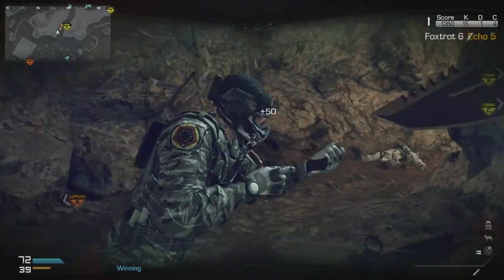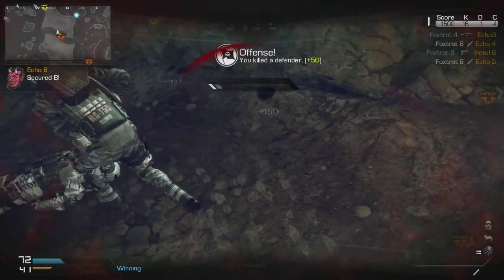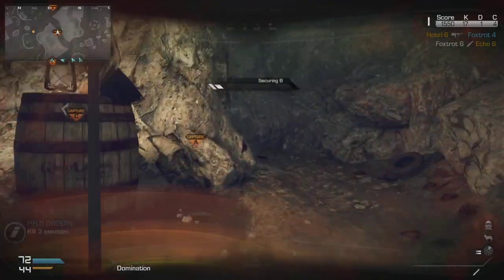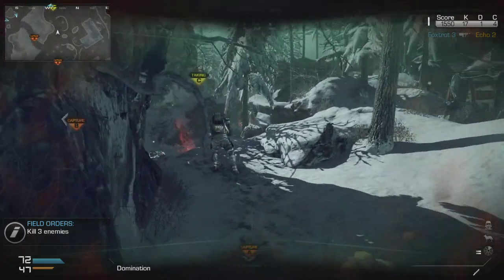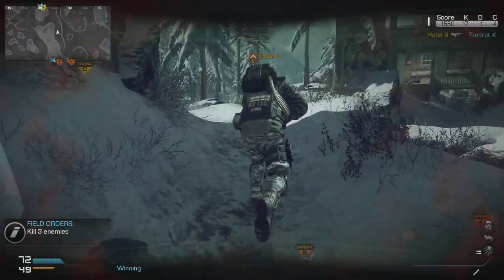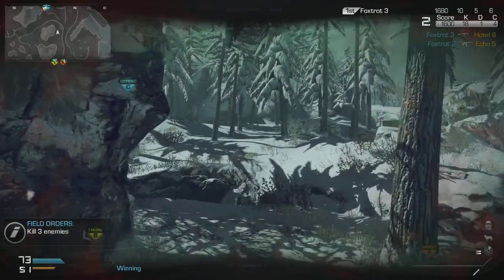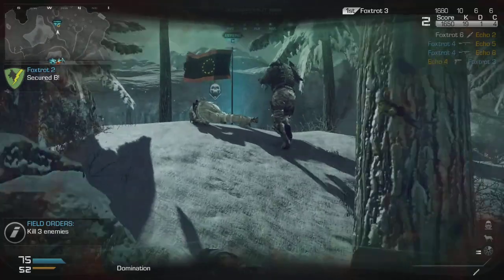Search and Rescue — I thought it played very well actually. I don't know if it's going to be completely viable for competitive gameplay, but it definitely requires a different strategy. It's a search-and-destroy, one-life style — you can't really play for picks because if you kill them, they drop a dog tag, and if their teammates pick it up, they just spawn back. So you need a lot more teamwork and communication to make sure every kill counts and you grab that tag.